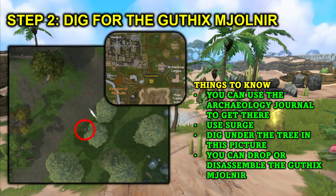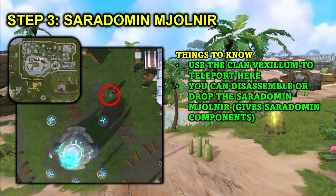Step two is to dig for the Guthix Molnir. Teleport to the archaeology campus — it is a little bit of a run so you will want to use surge. You'll want to dig under the tree shown on screen to get the Guthix Molnir. You can drop or disassemble the Guthix Molnir since it is basically worthless, but you will need to get rid of it to get a new enchanted key. Step three is collecting the Saradomin Molnir: after getting the Guthix Molnir, use the clan vexillum to teleport to the clan camp. You can disassemble the Saradomin Molnir for the Saradomin component, and I recommend disassembling it. The dig location is circled in red on screen.